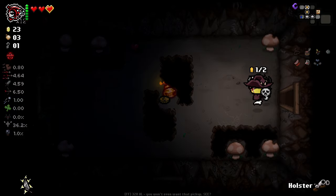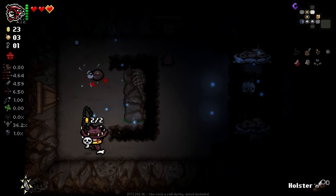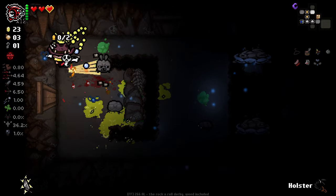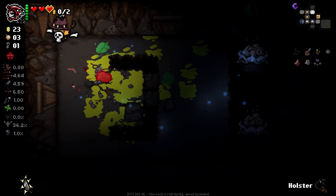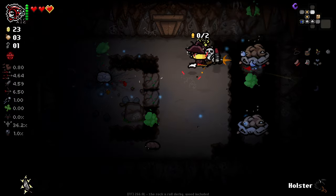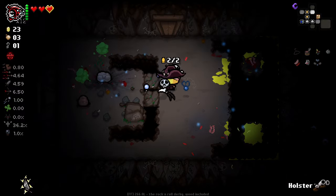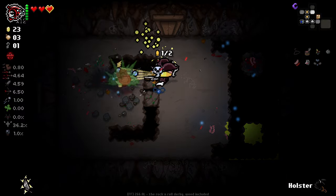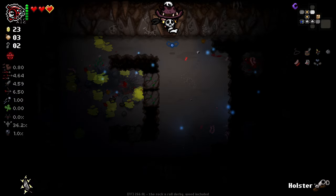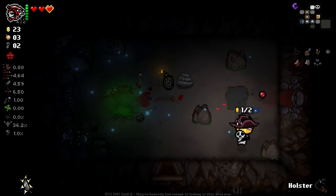I didn't even see if there was a room over here. Stay away from me, little creature. I don't know if these enemies die when the rest of the enemies in the room die, but I just want rid of them. That wasn't too bad. We do have a golden heart, which I think protects us from losing our Angel Deal on our first hit, although I'm not entirely sure.